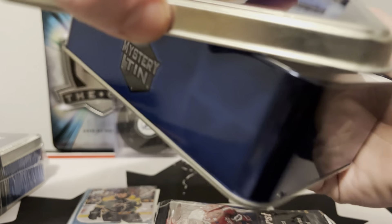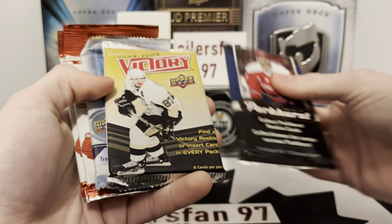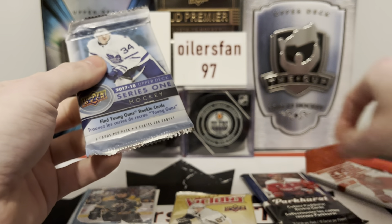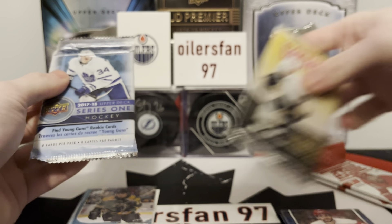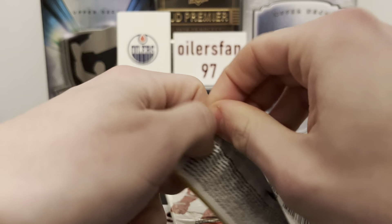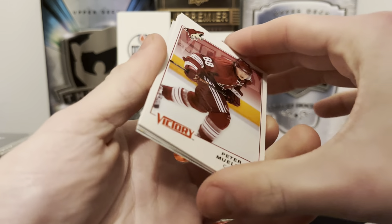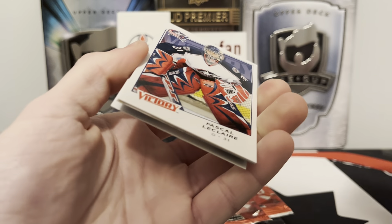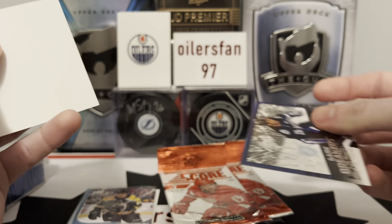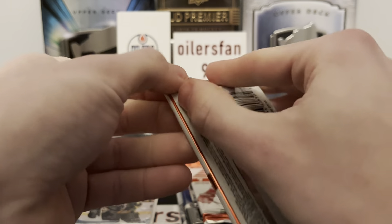This one actually doesn't have a hit - we actually have a bonus pack so five packs and no relic card. I like that! Tins are pretty cool especially if you want to do mystery items or just in general. 08-09 Victory - geez, another two packs of Score, that's our favorite. But 16-17 Parkies is still solid with Matthews, obviously.